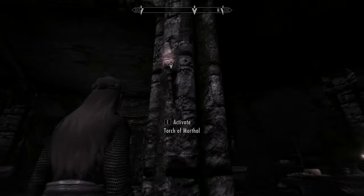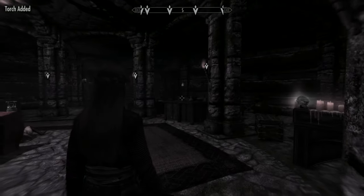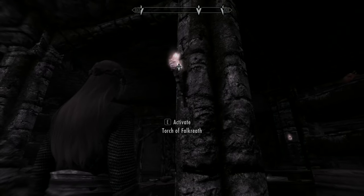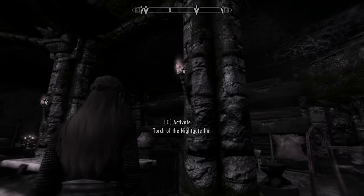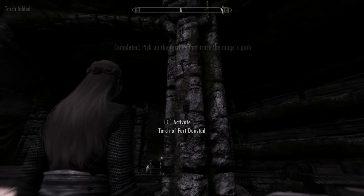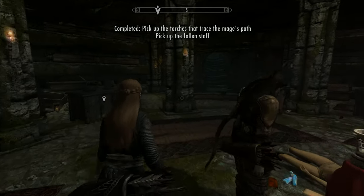Then Falkreath. Just keep running around until you find that one. Next is Nightingale. And finally, the Abbort of Dunstead. Everything gets pretty much back to normal after that.